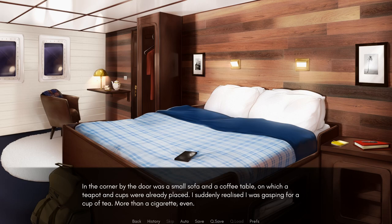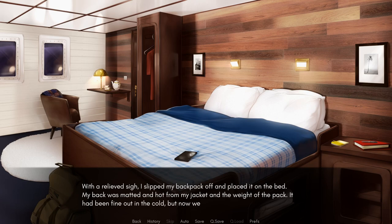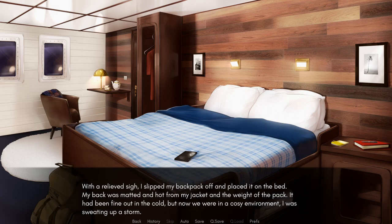In the corner by the door was a small sofa and a coffee table. A teapot and cups were already placed, and I suddenly realized I was gasping for a cup of tea — more than a cigarette, even. I wouldn't call it high-class living, but a ship cabin this nice was pretty good — better than a lot of hotel rooms I'd stayed in, certainly. I slipped my backpack off and placed it on the bed. It had been fine out in the cold, but now we were in a cozy environment and I was sweating up a storm. I gave myself a sniff. It was hard to trust my nose after a few years of smoking, but I detected the unpleasant scent of sweat.